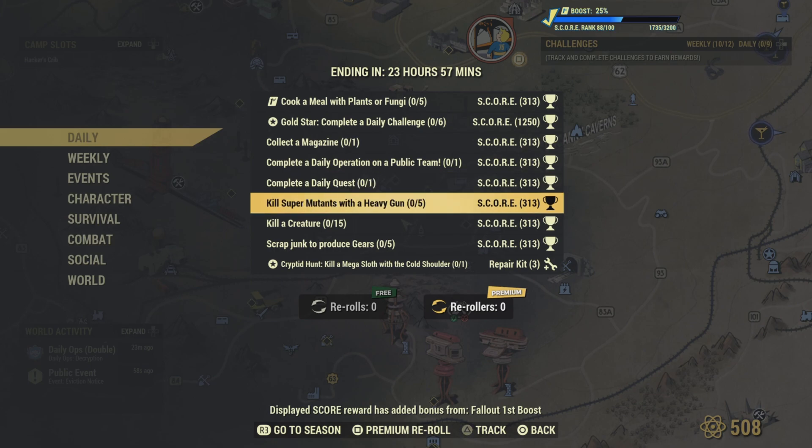Kill super mutants with a heavy gun. Make sure you've got your .50 cal or your machine gun. Just go up the graph to damn, and you'll kill five super mutants. That challenge will be completed.